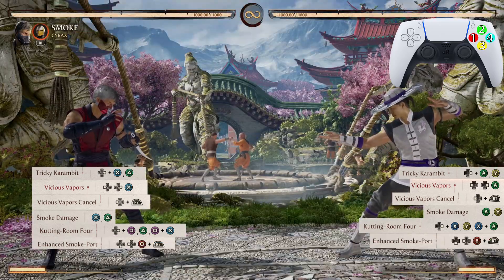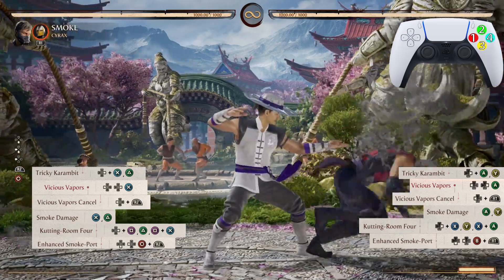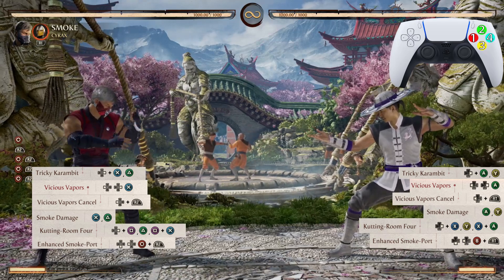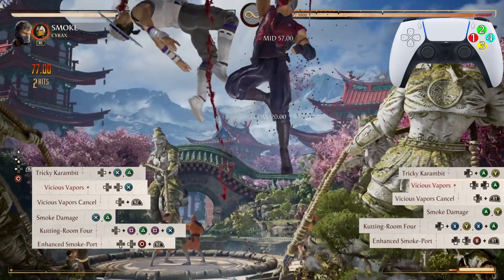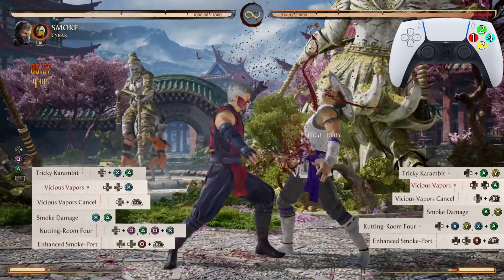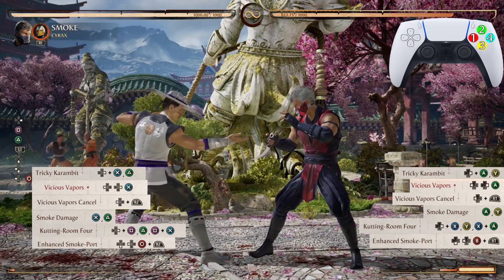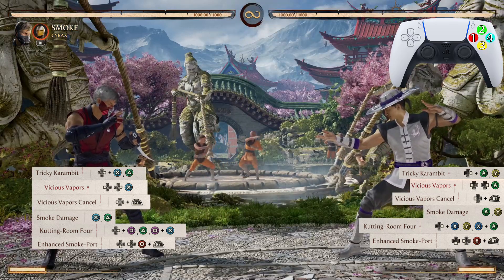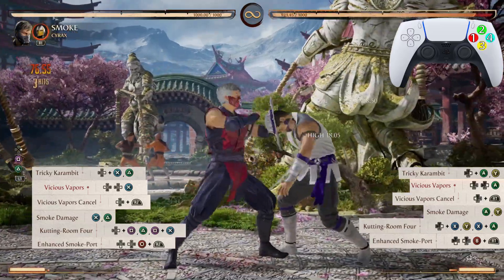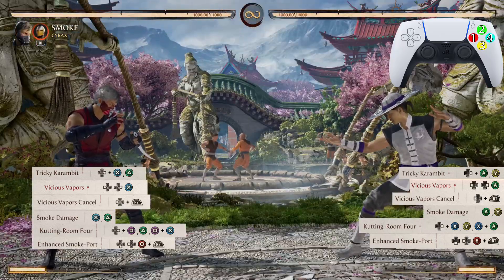After Cutting Room Four we're going into the enhanced Smoke Port — the down-back-4. To enhance the move, just press your block button at the exact same time that you press the attack button. I press the enhanced Smoke Port right after Smoke does that last hit of Cutting Room Four — see that hit right there, that is when I do the enhanced Smoke Port.